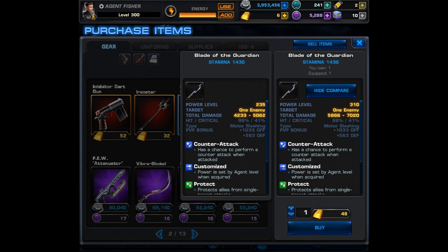Right here you're seeing the difference between mine which is only a 235 and what a 310 power level would be. The really interesting thing about this is it only costs 48G, which is the same price as re-forging. Because of this I'm actually very tempted to buy it again myself.